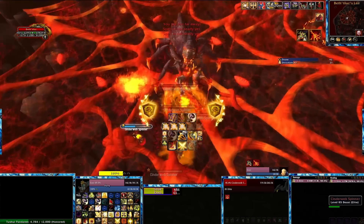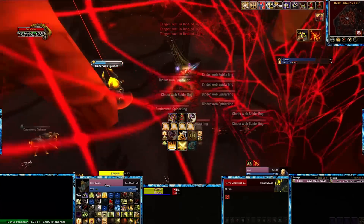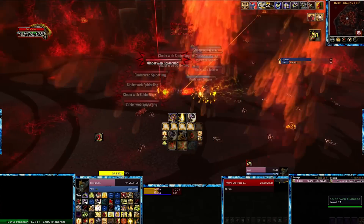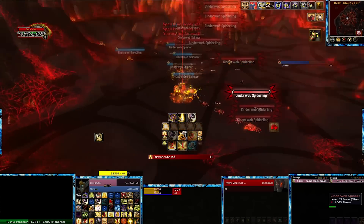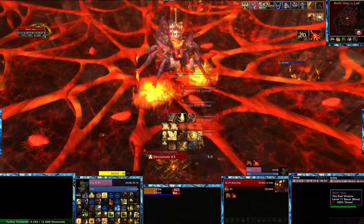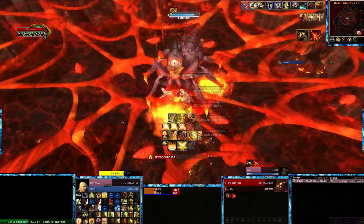It's these — I think they're called broodlings. And what they'll do is they'll focus target you, then come and just explode on you. They'll leave a pool that deals damage to you and slow your movement. So you're going to want to use freedom — just get out of that.